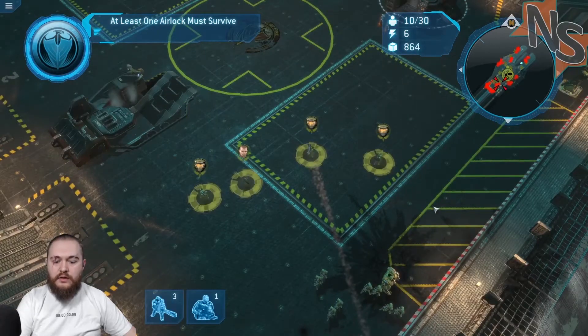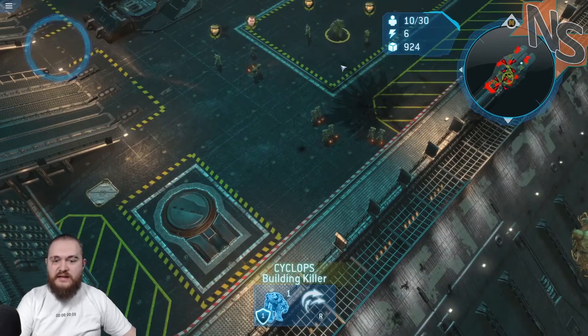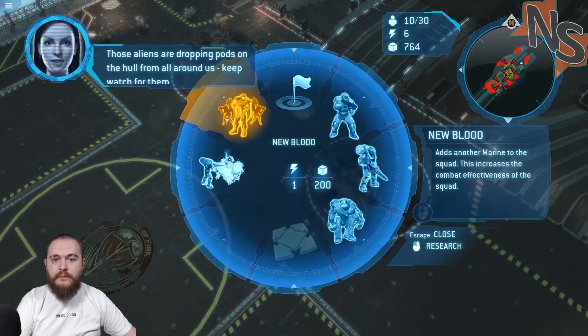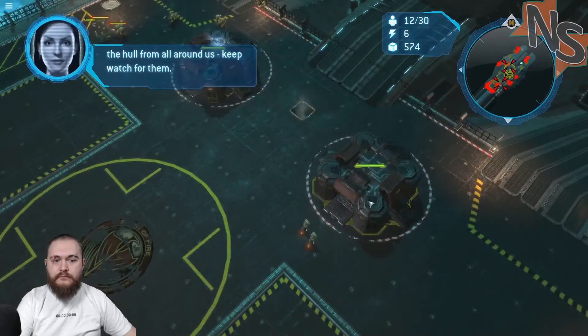So you four are all gonna be my one. What is that? Oh yeah, Cyclops. Those aliens are dropping pods on the hull from all around us. Keep watch for them.